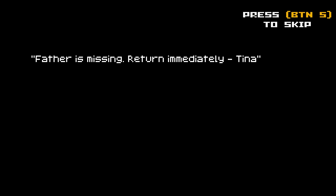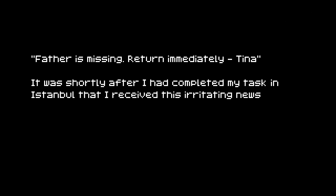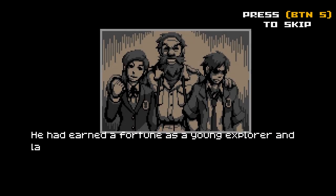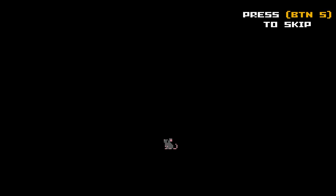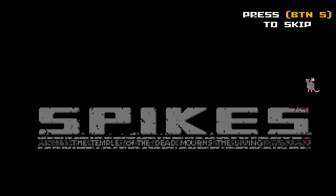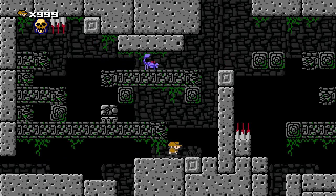This is when the story kicks in — our sister tells us father is missing, return immediately. Shortly after completing a task in Istanbul, we receive this unsettling news. It's story stuff you can read yourself if you go and buy the game, which I highly advise because it's really, really fun. Here is when the game becomes actually the game — this is when things become tough.